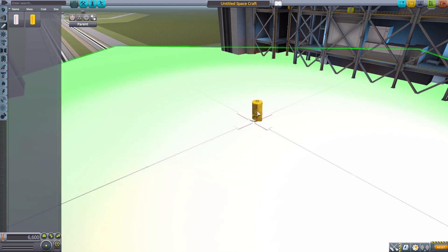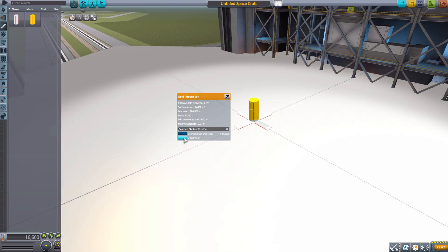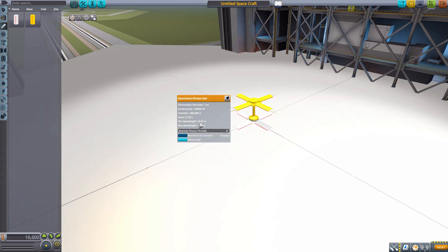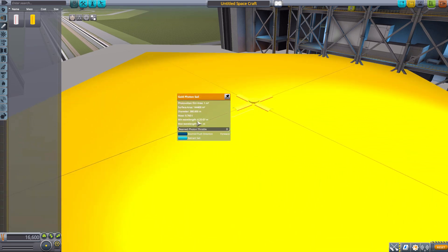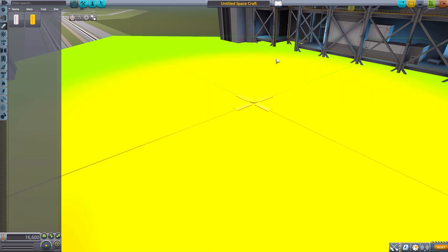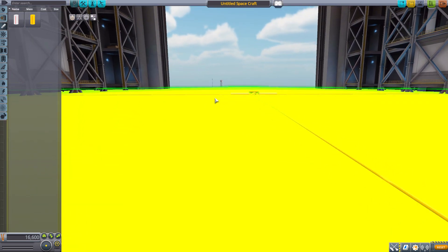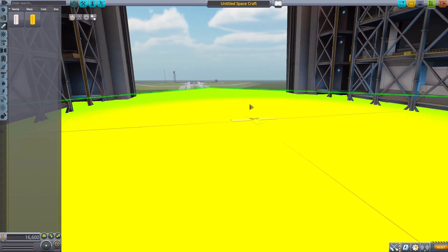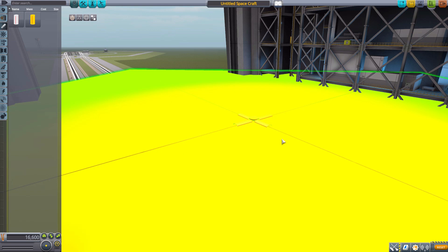Let's grab the Gold Photon Sail here as well. Pop it on and deploy. Another difference can be seen in the min and max wavelength. The max wavelength of both is 0.01 meters. The minimum wavelength on the Aluminium one is 1E-07, and the Gold Sail is 6.2E-07. So we have the different wavelengths for the two. Other than that, one's gold and one's aluminium, and they're beautiful. They're also thankfully compatible with Textures Unlimited, so if you don't like just a solid gold thing here, you can work with that, which is lovely.